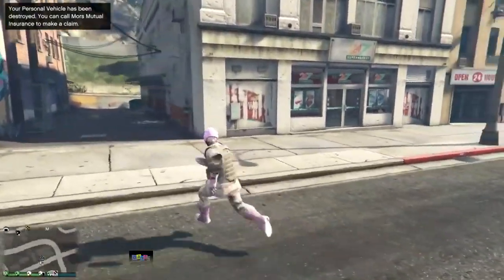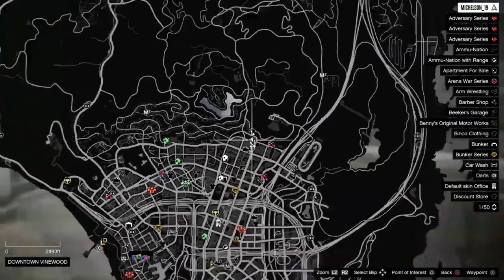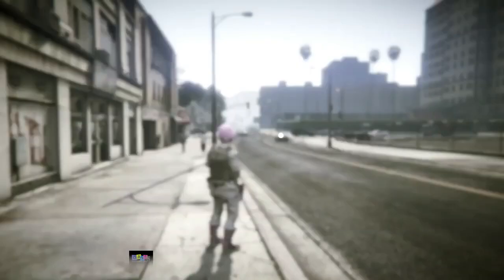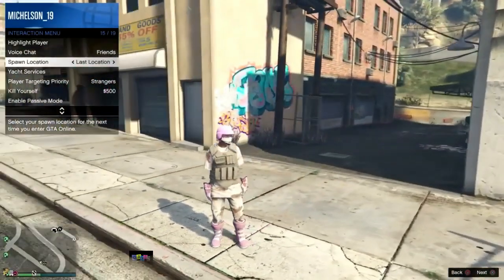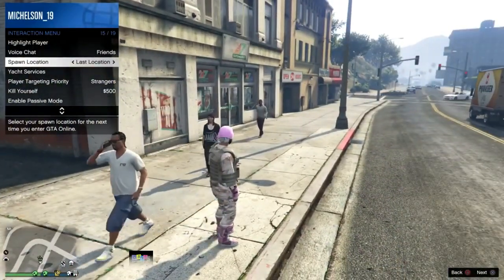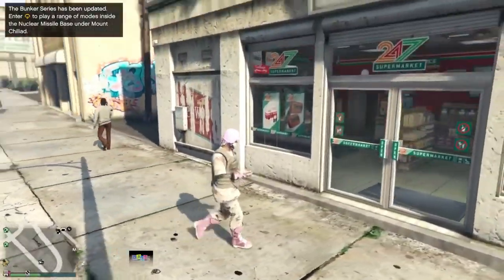When you spawn in this session, all you have to do is come to the location I'm showing you on screen now. When you get to the location, pull up the interaction menu, go to spawn location, and make sure you put it on the last location. When you've set it to last location, get over and go to the store and rob the store.